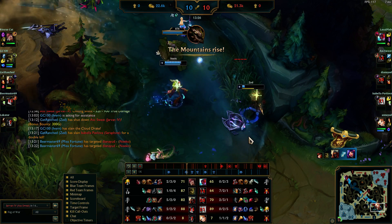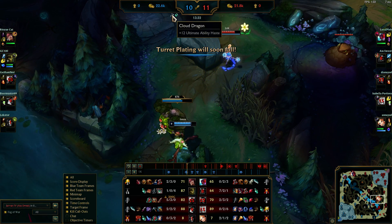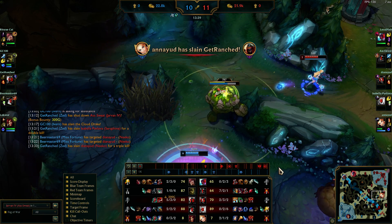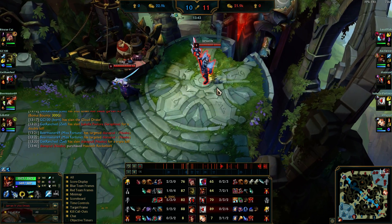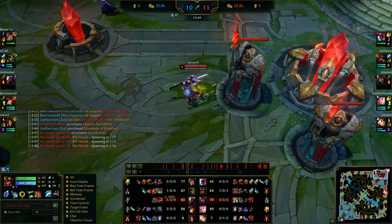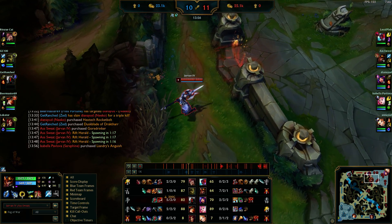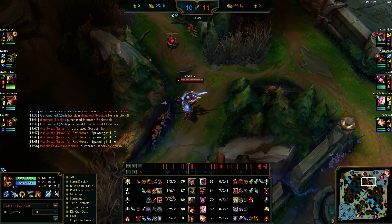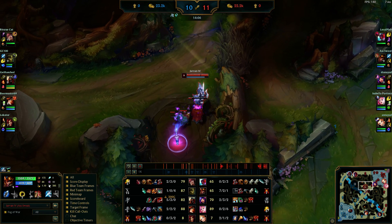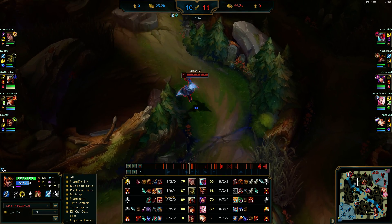We all get kills — Lux picks up the last one, so it ends up being a three-for-three. We lose Cloud Drake, which isn't a huge deal — Cloud Drake is arguably the worst one. But it is important to prioritize objectives. We've gotten one Rift Herald and I dropped it mid. I'm pinging Rift Herald because I want to get towers down and start snowballing — I'm beyond fed right now and I can just kill all of them.